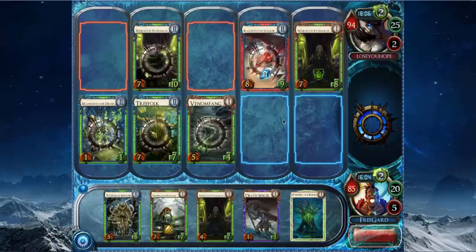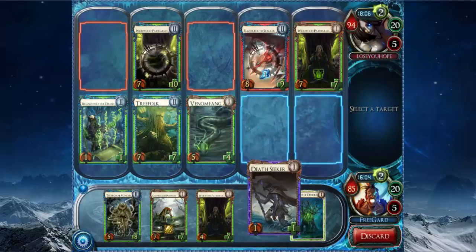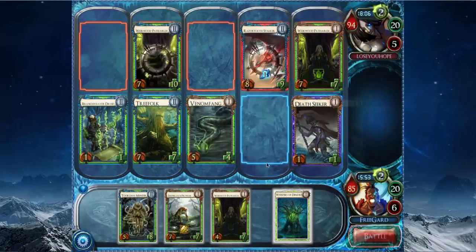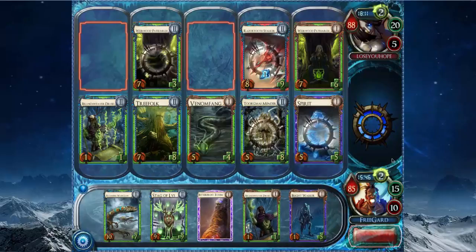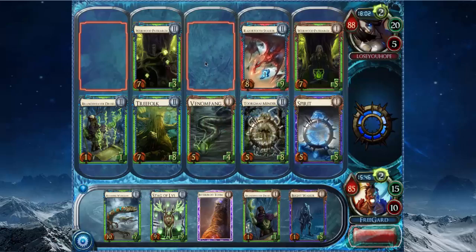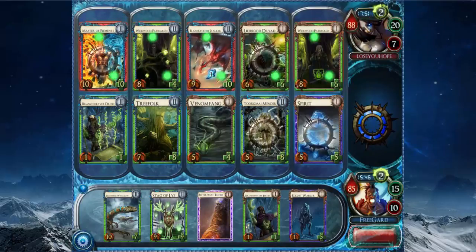He pumped his Patriarch, and there's the Razor Tooth Stalker I was talking about. I definitely want to play the Deathseeker here. I could probably let him attack me for 7 first, because the damage doesn't really matter that much. Actually no — I shouldn't let him attack me, there's really no point. Then play the Torgmon Emender and pump my Treefolk so the Treefolk doesn't die. And then I draw a Warclaw and a Stag of Bliss. He might be able to kill my Venom thing now with Frostrider Strike and deal me a billion damage — that would be the worst case scenario.